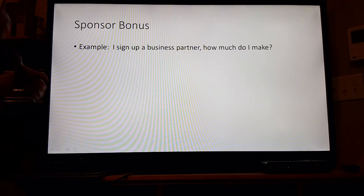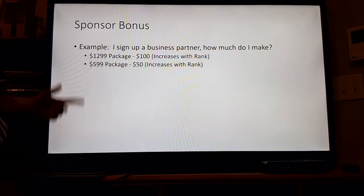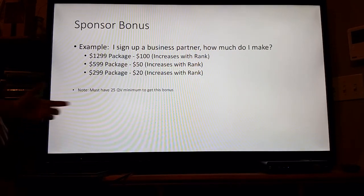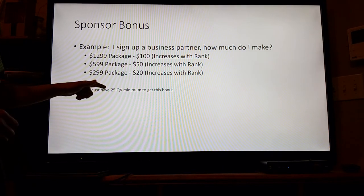Sponsor bonus. Let's say I sign up a business partner — how much do I make? The $12.99 package gets you $100, and this increases with your rank. The $5.99 gets you $50, which also increases with your rank. The $2.99 package is $20 and again it increases with your rank. You have to have 25 qualifying volume points to get this bonus.